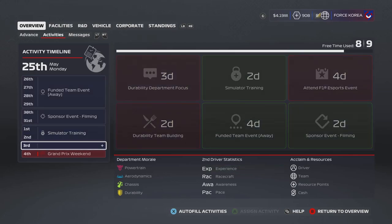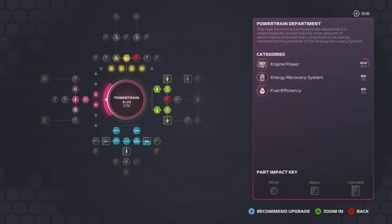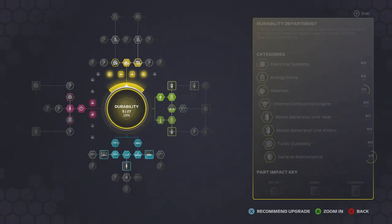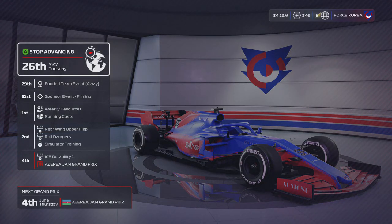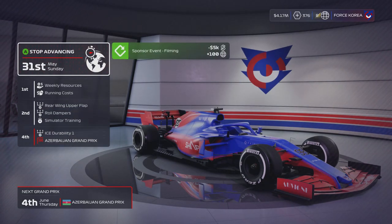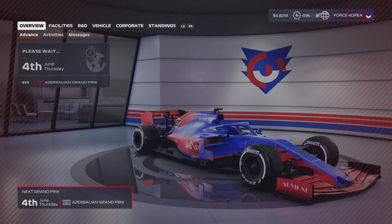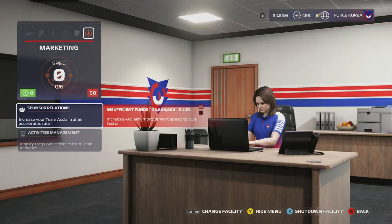In the last episode at Monaco, we were running in P5 when Max Verstappen took us out of the race at Massenet, which was really frustrating. We're here for Azerbaijan, and I actually forgot that Azerbaijan was much later in the calendar compared to where it normally is — usually around round four, but this season it's round seven. A lot of upgrades are coming into place for this Grand Prix weekend.